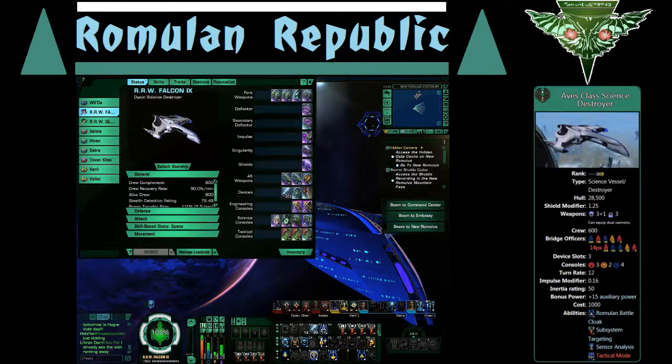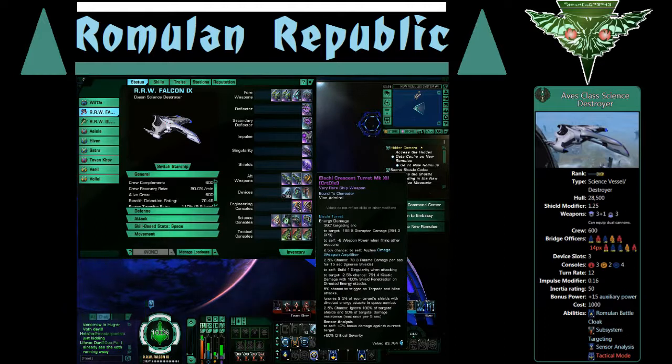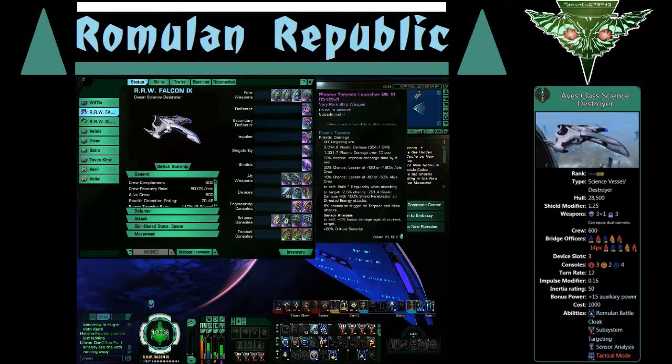The turret is around 389 DPS — not bad. This one's critical severity. I didn't get ones with accuracy but they were mark 12 so I stuck with them. I don't have one of the special torpedoes from my reputation yet, but I will be experimenting with the Omega torpedo, the Dyson rep gravimetric photon torpedo, and probably the Romulan hyperplasma torpedo. For now this is just a run-of-the-mill mark 11 very rare, and it works pretty well.